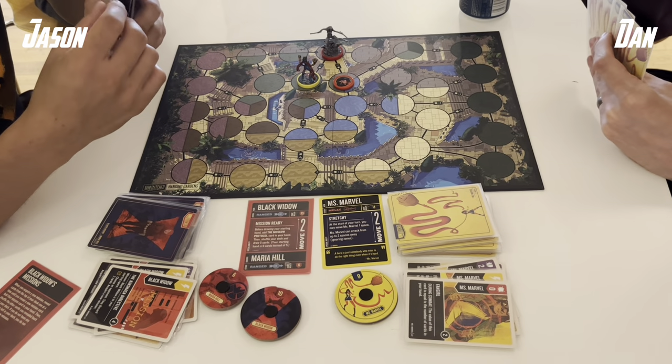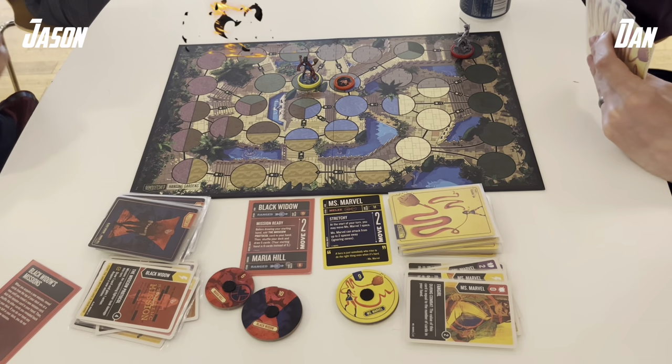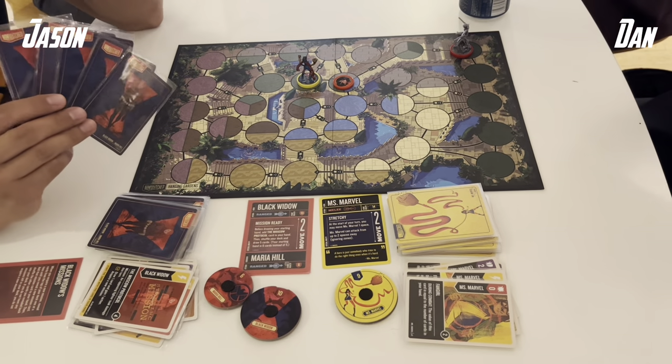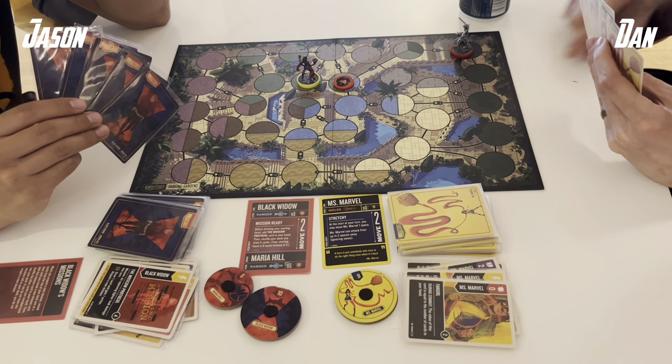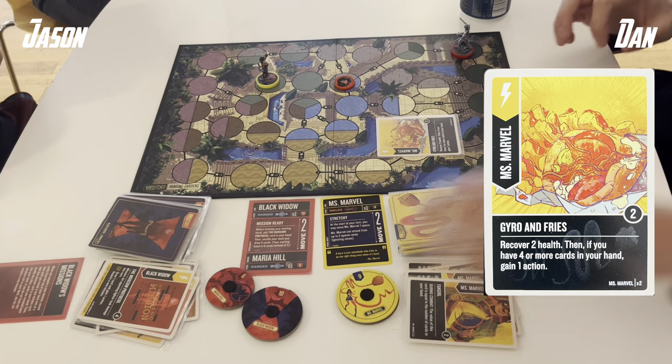That means I'm stuck next to Ms. Marvel and I'll be in range because she can hop. So I decided to boost with my starting Moscow Protocol mission card and use Maria Hill as a body block so that I am definitely at range of Ms. Marvel. This might be telling that I don't have any defense cards for Black Widow right now.